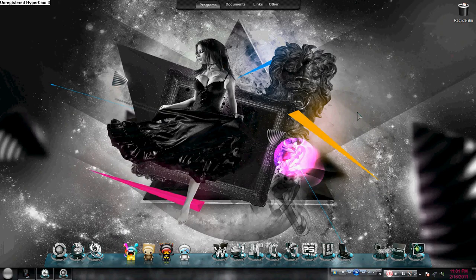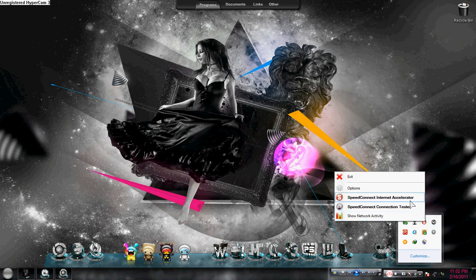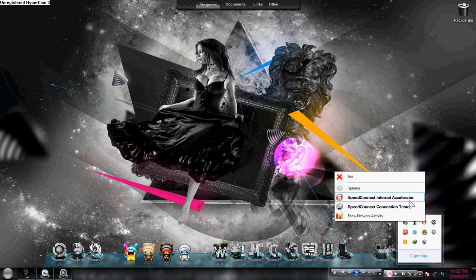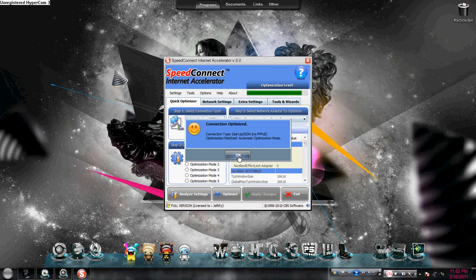And the tool that speeds up your internet connection is Speed Connect Internet Accelerator. I think it costs $50 if you don't have a full version. And if you right-click it and click Speed Connect Internet Accelerator, it speeds up your PC by optimizing and analyzing your internet settings. That's it.